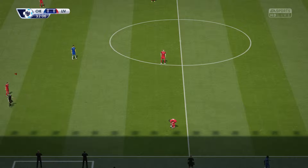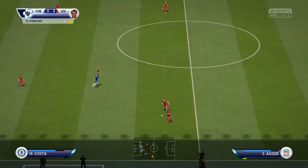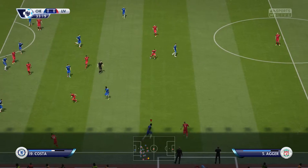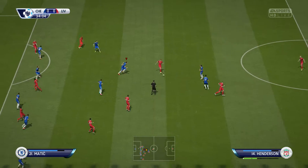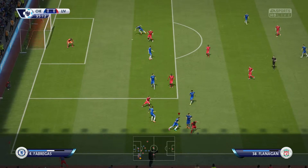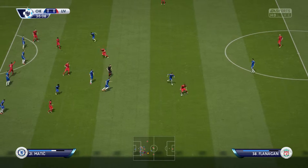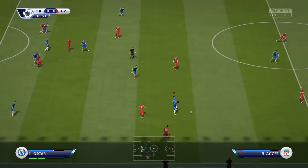For Liverpool, a test today — opposition that really is of their own calibre. Yeah, I think that would have been the message in the dressing room: we've got to be right at it if we're going to get anything out of this match. Steven Gerrard, Flanagan, Joe Allen — wasted possession.